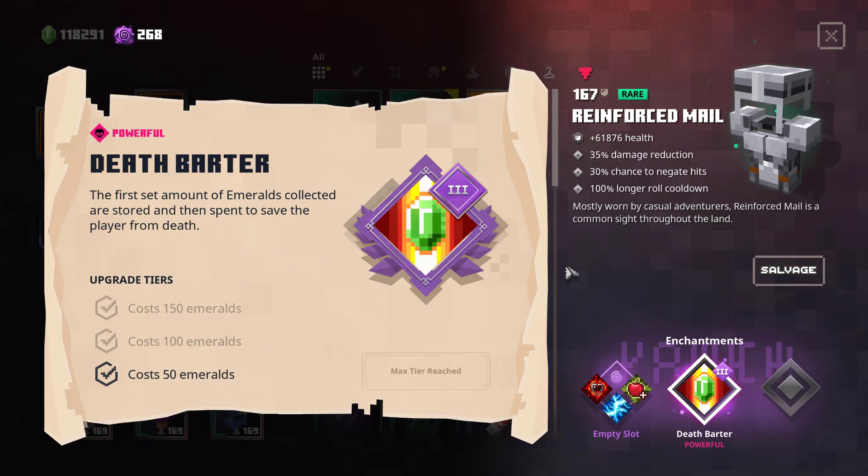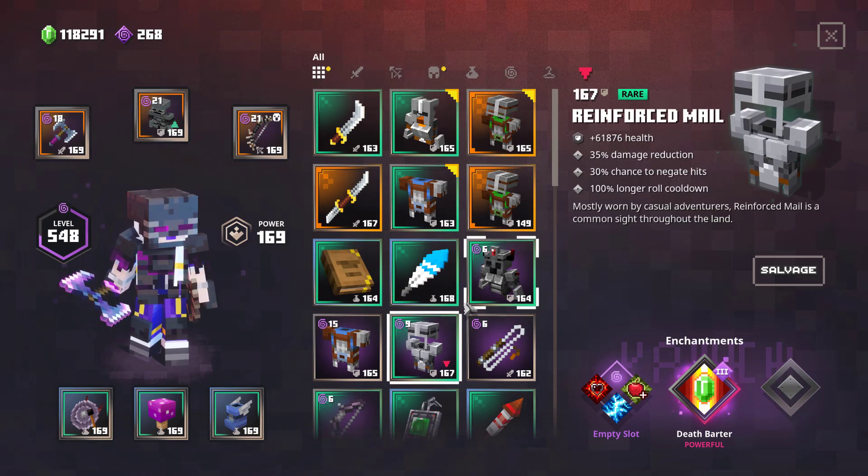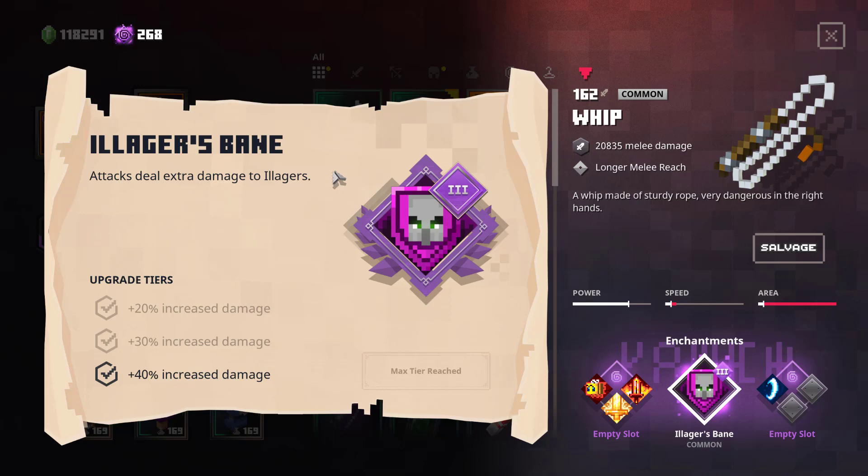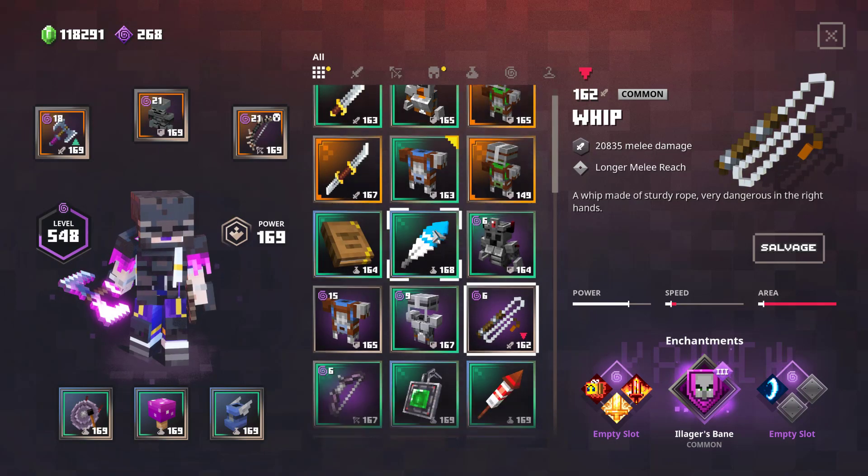The next one is Illager's Bane and it increases your damage against illagers, just like Smite does against undead. To make it short, I don't think it's useful.